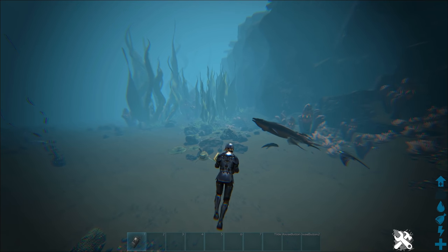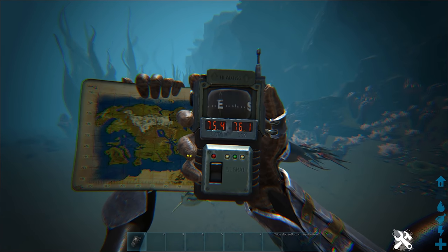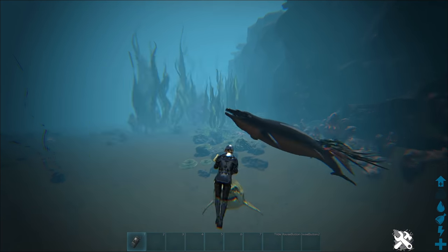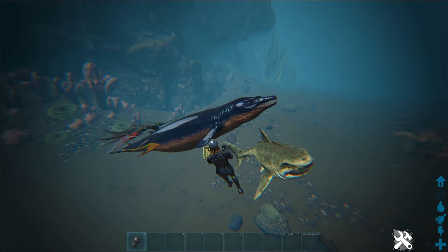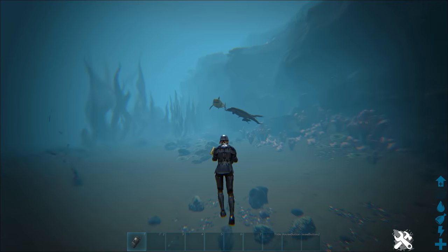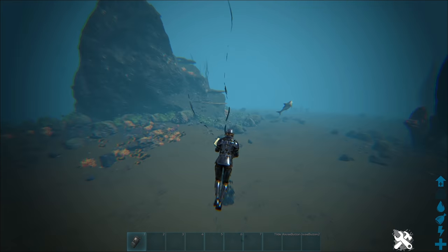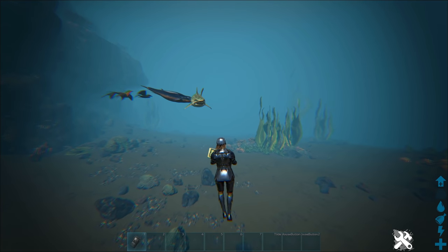Finally, here is a Bassilosaurus. I found this one at 75.4, 76.1. To be honest, if you want to find one, you're going to have to search the whole ocean and you'll find one sooner or later — that's the only real way, because they spawn in the most random places.